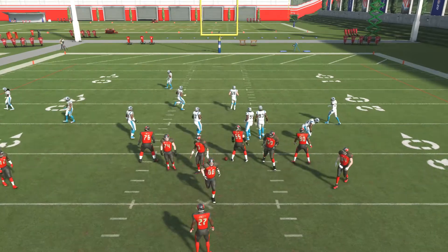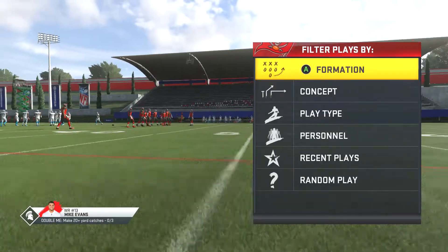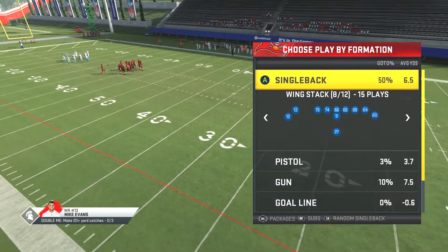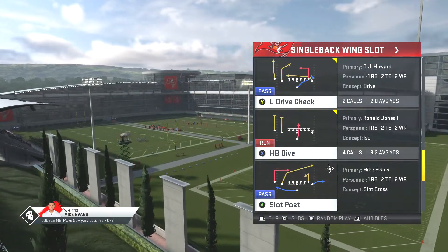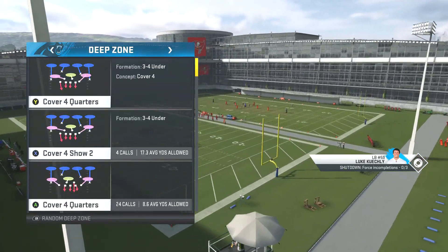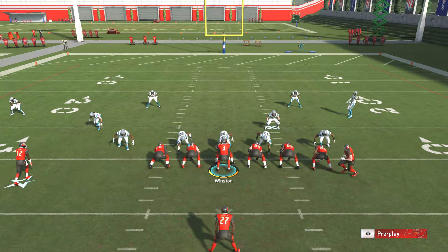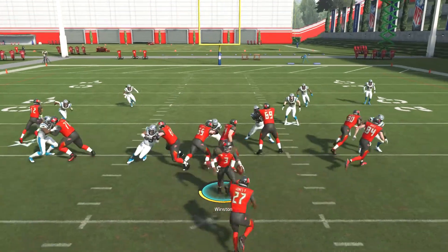Last but not least, we're going to go over cover four. Same formation — back wing slot. Let's do something different for this one. This should be power. This time we're doing deep zone random. This is an added extra bonus play I'm just running for the hell of it.